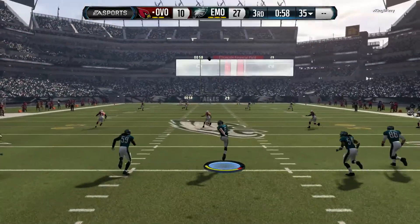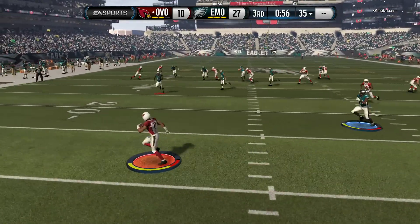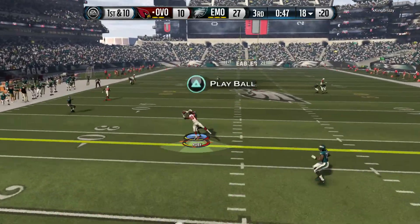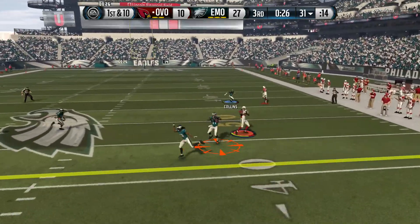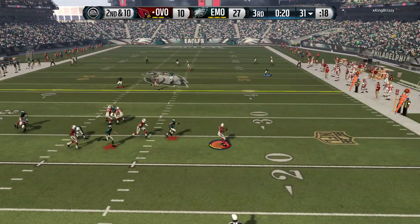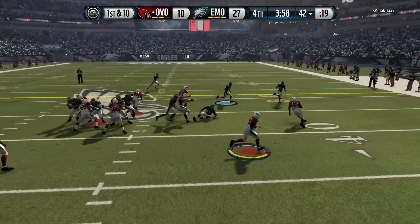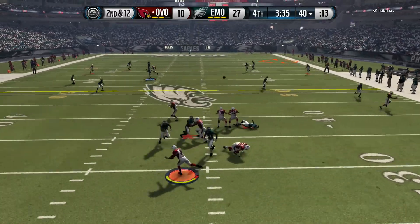We're up 27-10, and he only has less than a minute left in the third quarter. Sean Taylor is laying the boom — hopefully one of these times it will cause a fumble. Look at this play — I've never seen that animation where he tries to get up and run again, but Mike Irvin goes for it, and then we drop another interception. That's another theme of this video — dropped interceptions. But Aaron Donald comes and sacks his quarterback. Then he's going back to Martavis Bryant and of course he's getting the first down, because what else is Martavis Bryant going to do? He's been killing me all game.